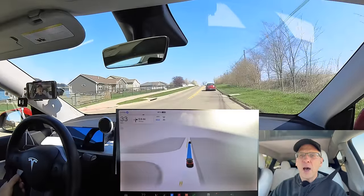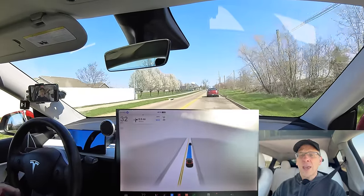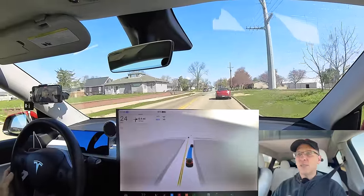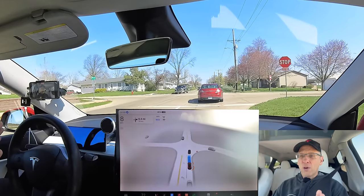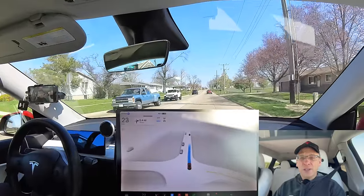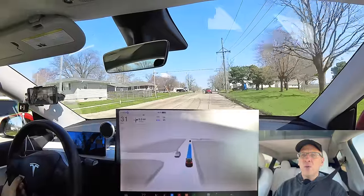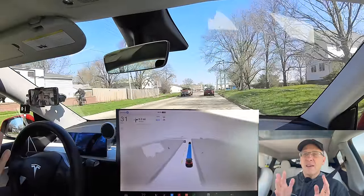The last version of V12 fixed a problem at this next intersection. This lane we're in is actually going to turn into a left turn lane at a four-lane stop, and previously it would signal to the right to get over into the straight lane, staying signaled while sitting at the four-way stop. Let's see what this does — hopefully it didn't regress. Good — no signal, nice smooth transition into the right lane. That four-way stop worked out really, really well.